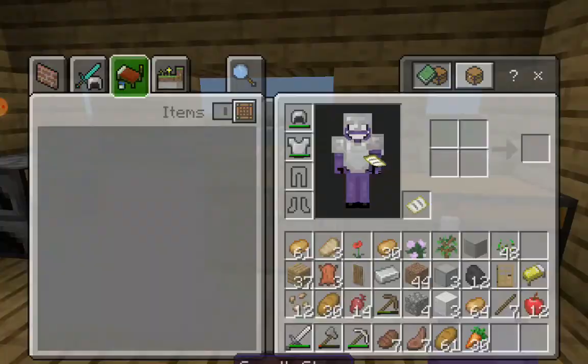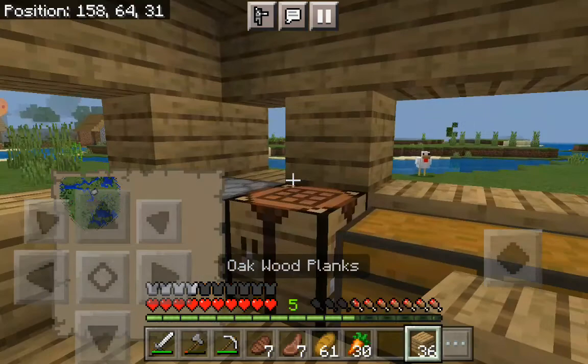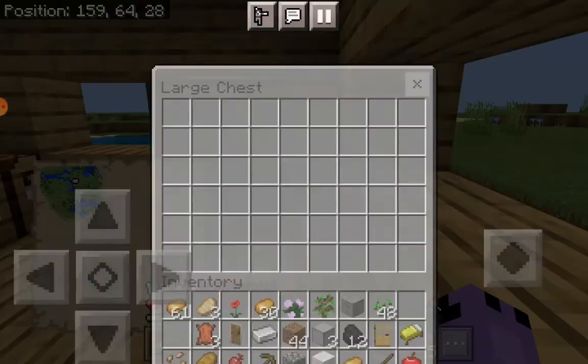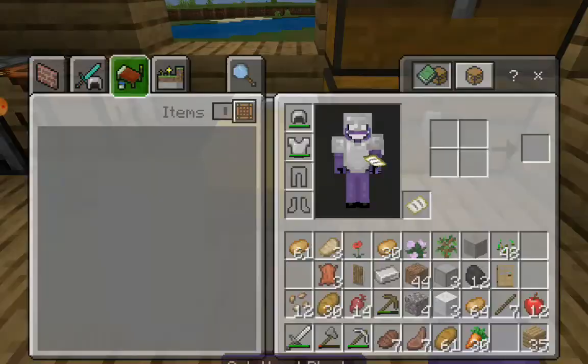I don't want to stack them because there's no window space — wait, actually — I need to destroy this chest and then we'll stack them up on each other so we can have easy access to both and have some space. Then we'll put the bed down.